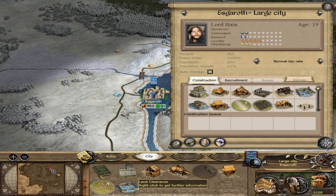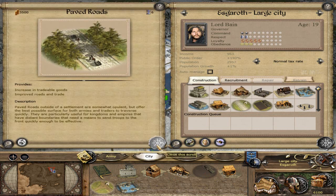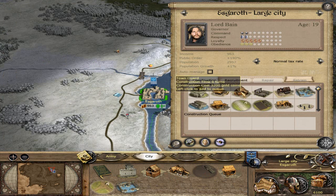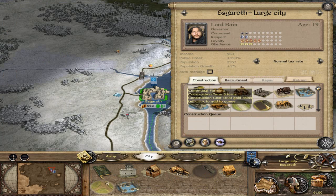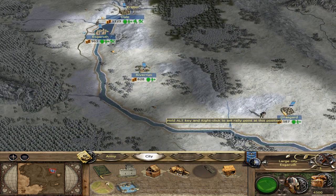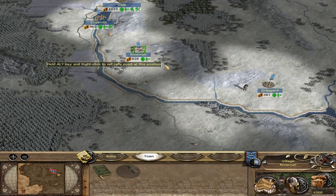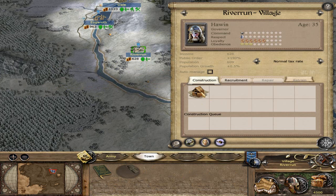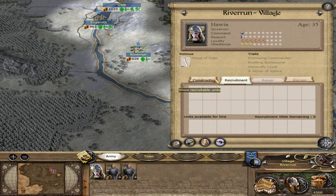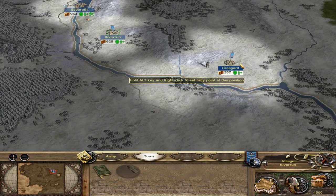Let's go down here to Esgaroth and see what they've got cooking for us. We already have land clearance. I'm going to go ahead and start off with communal farming for now - we'll add in something else later. We have three, four villages. Let's check on Riverrun. They don't have much going on - town watch for public order and recruitment slots. We'll go ahead and not worry about that for now.